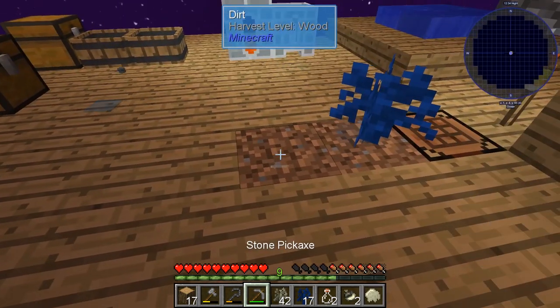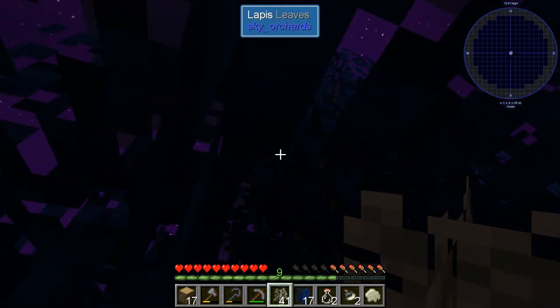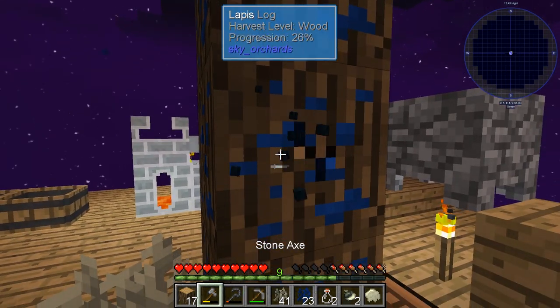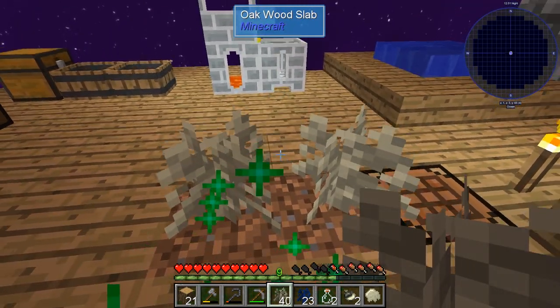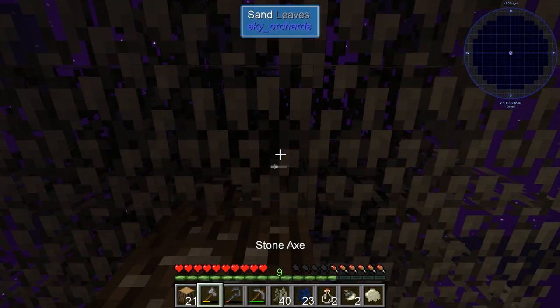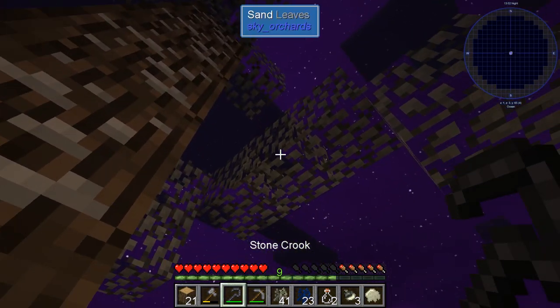So let's start planting some more sand trees. We really need to get some more hopping pots done too. Hopefully the iron will come in pretty quick here and we'll get to make those as we go, and then we can have more of those bonsa hopping pots. The crook needs to be repaired again.